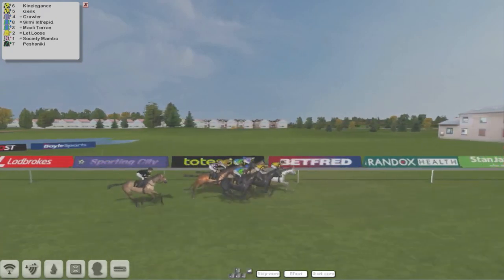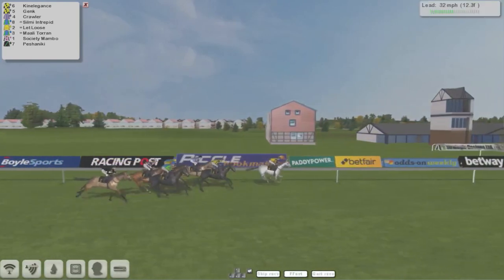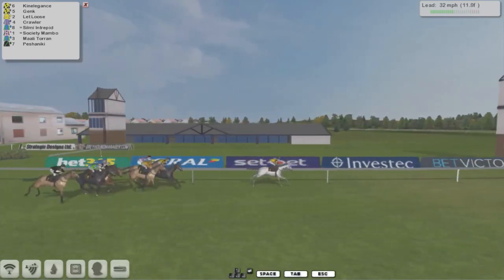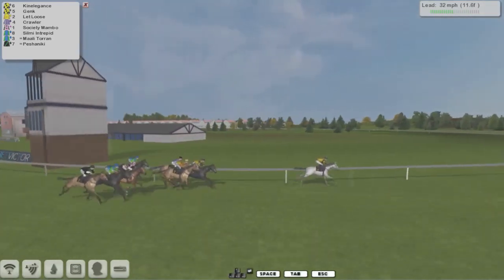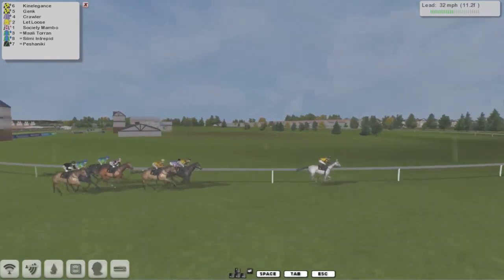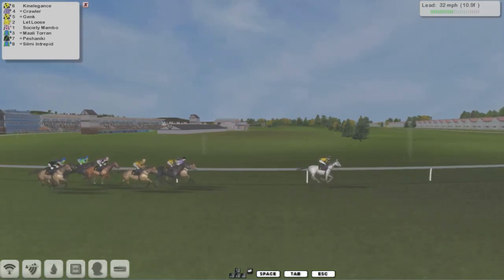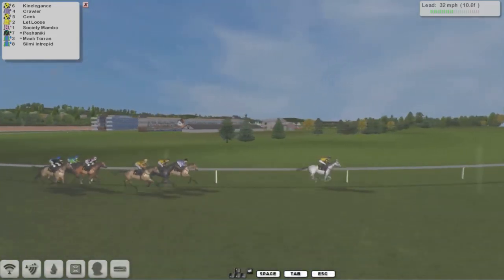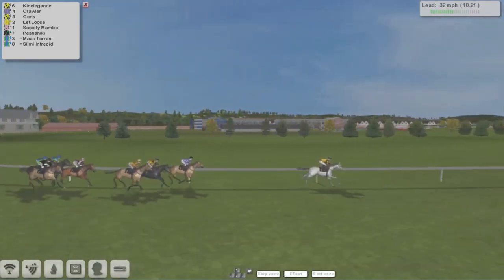It's Kinelegance who's gone off into the lead, from Genk, and then Crawler on the inside is third, with Let Loose going through and then Silmy Intrepid. It's Kinelegance who's gone clear — another one of those handicap blips — from Genk in second and then Crawler is third, Let Loose after that, and then Society Mambo.